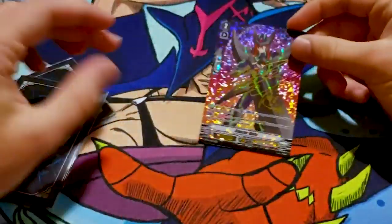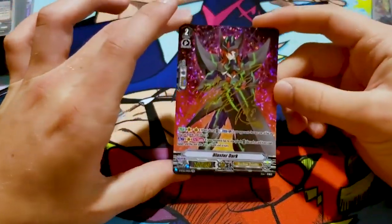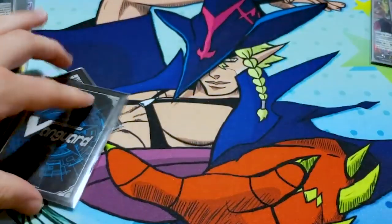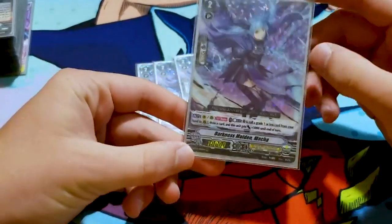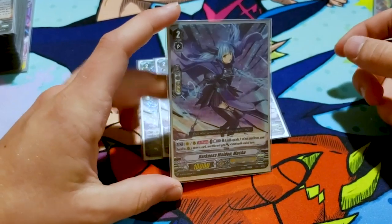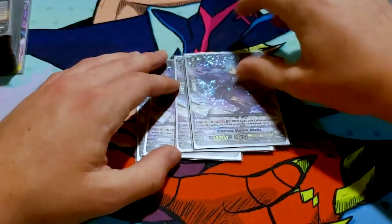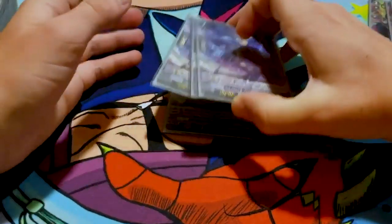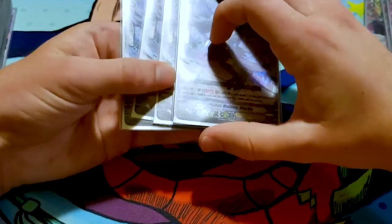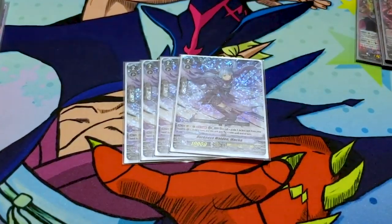Moving on to grade twos — I just want to say, you don't run Blasterdirk. You do not need it. It doesn't revolutionize the game; it's a decent card. Twin Drive is cool, but what also nets you two cards without actually having to discard is Maka. She's a grade two, 10k. Her skill is once per turn: counter-blast one and call a grade one or less card from your hand to the field; if you call something, draw a card and this card gains 5k. So the play is that you use her and Charon, and you basically get a free draw and a 26k column. She can be used on vanguard and rearguard, so what's the reason for using Blasterdirk? The retire doesn't matter.